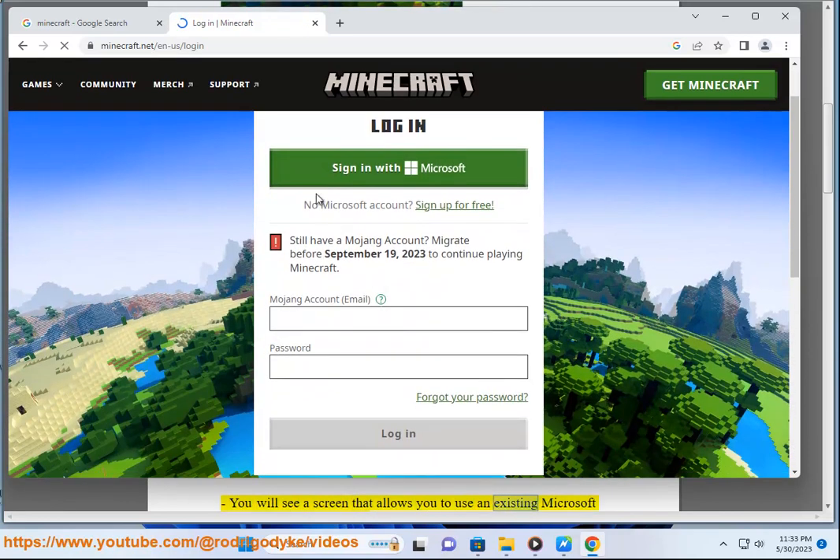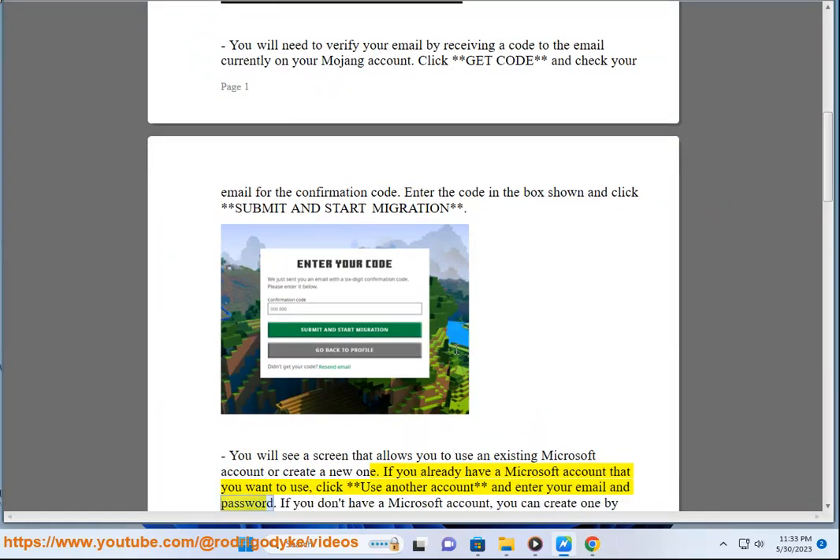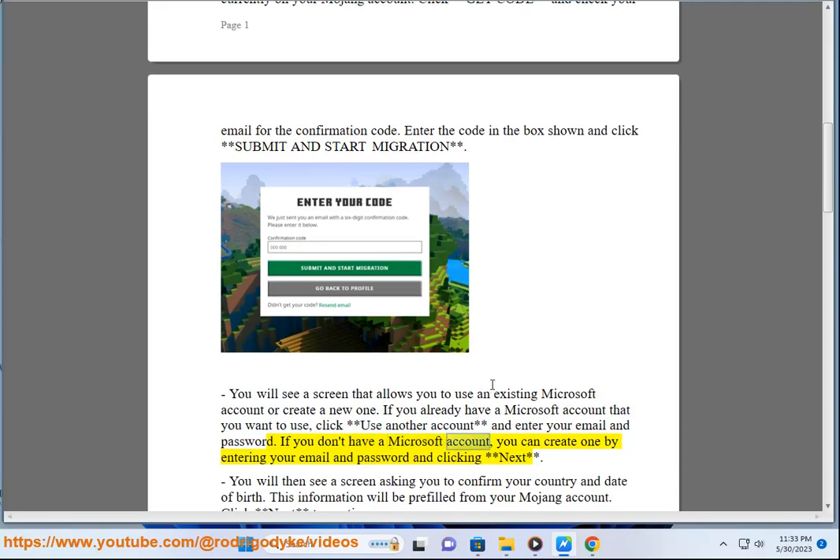You will see a screen that allows you to use an existing Microsoft account or create a new one. If you already have a Microsoft account that you want to use, click 'Use another account' and enter your email and password. If you don't have a Microsoft account, you can create one by entering your email and password and clicking 'Next.'